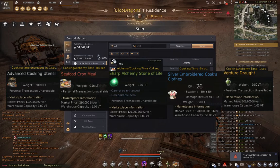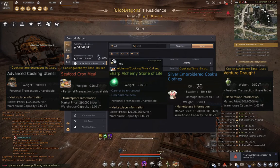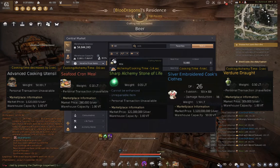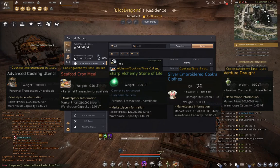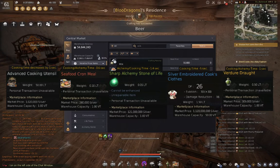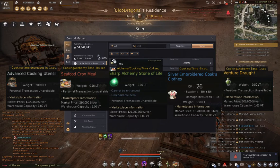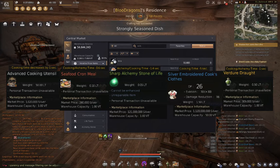The two most expensive things you will need to buy are the silver plus 4 clothes, which will take away 5 seconds from the time, and the sharp alchemy stone of life to take 1.4 seconds. After having these two, all you need is to constantly buy small usable things like the advanced cooking utensil, verdure draw and seafood ground meal. With all of these you will be able to reach the one second cooking and be only limited by the server delay.